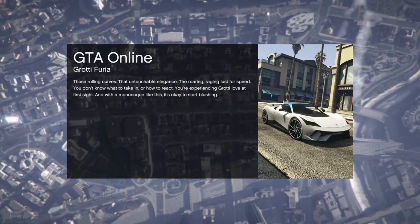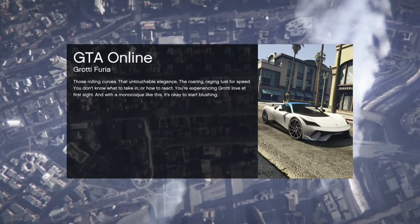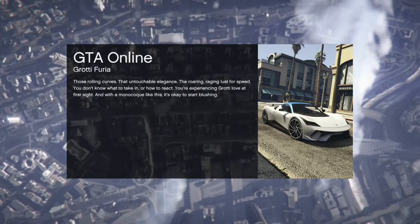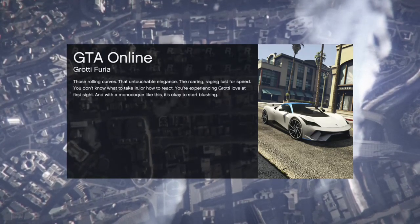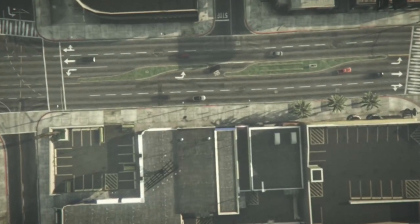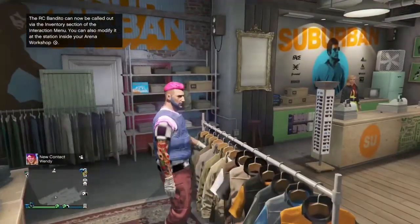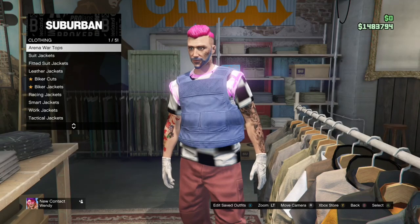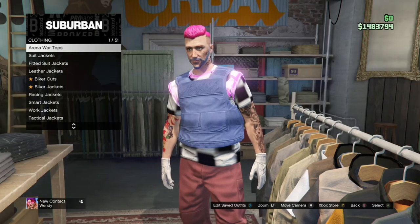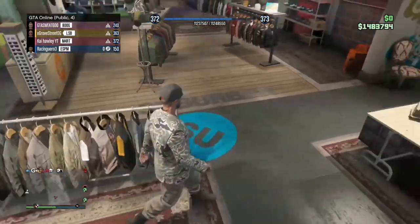This is the timing part. Once you've loaded in, spam A and run into the clothes store, go to the top section, stand still at the top section, and spam right on the d-pad. It sounds confusing but it's not — as you can see now I've loaded in, I run into the clothes store, run up to the top section here, stand still, and spam right on the d-pad. You'll be put onto this menu. You don't have to press anything; just switch through and after 15 to 30 seconds it will kick you out and you've now got the outfit on.